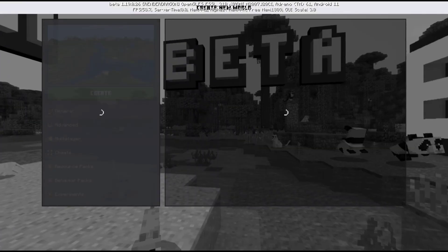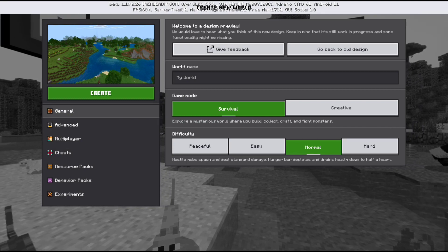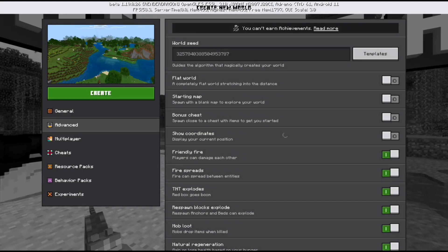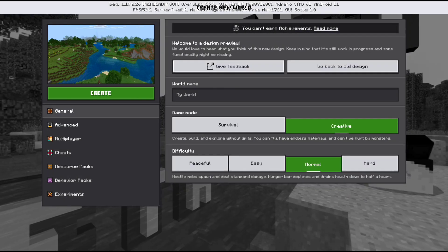So guys, let's not waste time. Let's start. Let's create a world first. As you can see, the UI has also changed in the game. So now I am going to create a world.